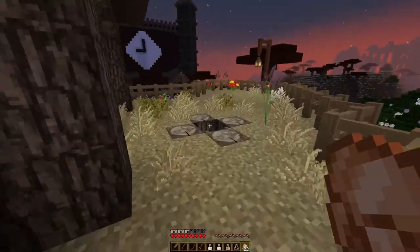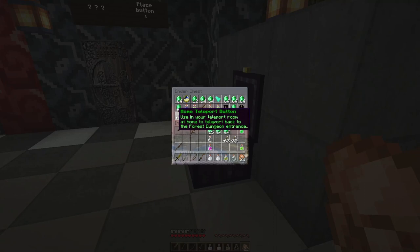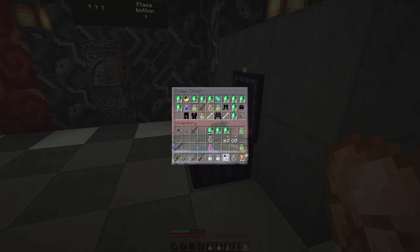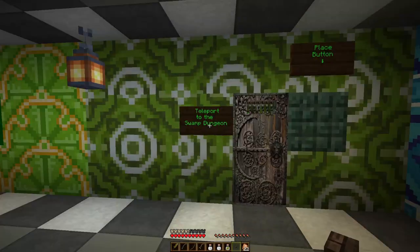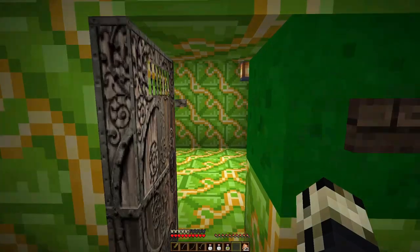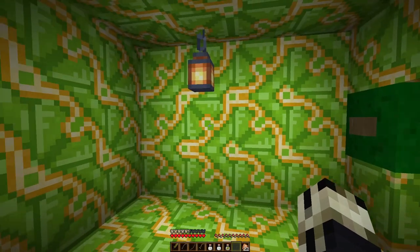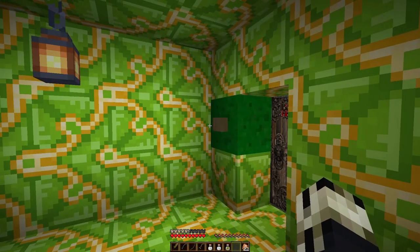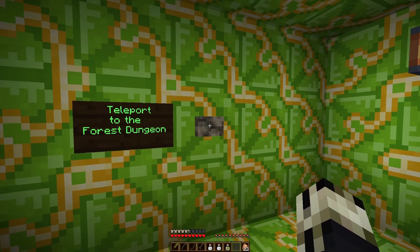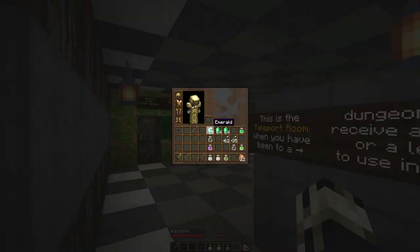Let's go to the teleport room — we got a little bit of business to conduct there. There's my chest. Home teleport button — use this to teleport back to the forest dungeon from your teleport room. Forest dungeon selected; now I'll be able to teleport to the forest dungeon at will. Oops — hope I didn't break something.